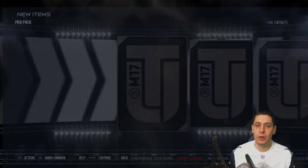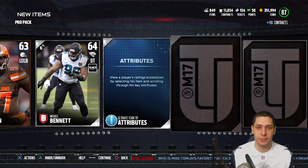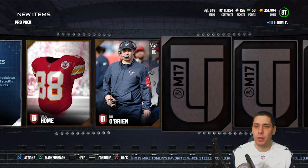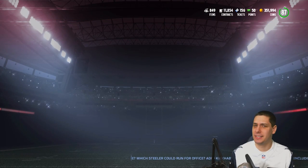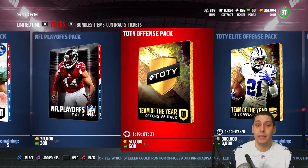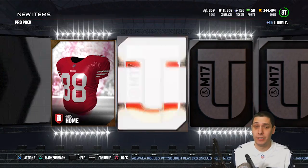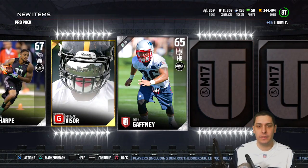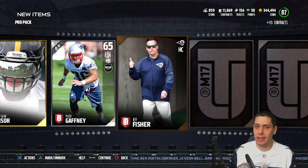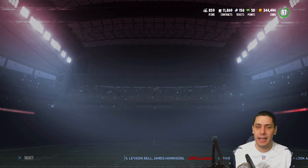I wish I had more coins so I could open one of those Elite Team of the Year Offensive Player packs — it would be awesome to pull a Zeke. By the way, why do you think they did multiple running backs through Team of the Year? David Johnson definitely deserved it, but why have more than one? Especially considering Ezekiel Elliott is almost guaranteed Rookie of the Year at this point. In Madden, they always make a Rookie of the Year card, an MVP card, Offensive Player of the Year card — all that stuff gets their own cards. Anyway, we really didn't pull anything out of our Pro packs.